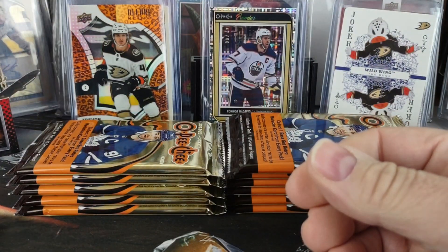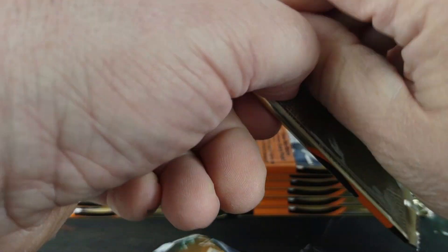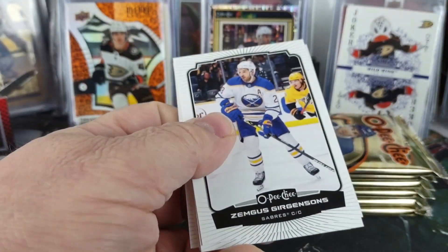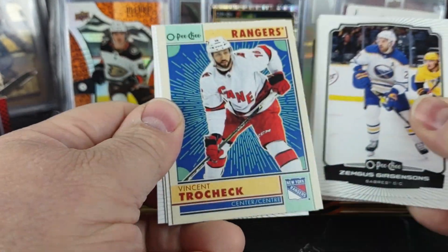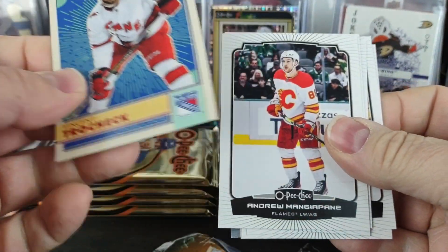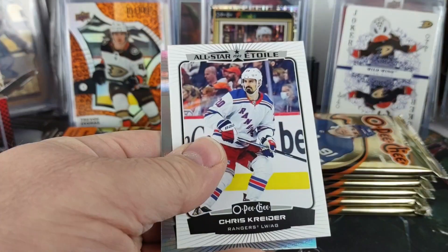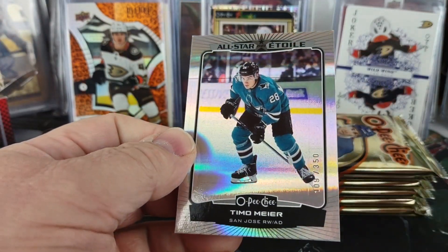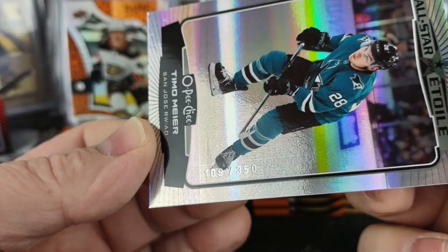I'm probably not going to get some crazy inserts — that would be the so-called hit of the box. I got a Vincent Trocek Retro. Crider All-Star. And then an All-Star foil board of Timo Meier for the Sharks, 109 of 350.